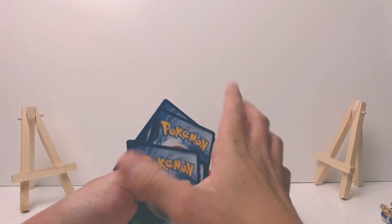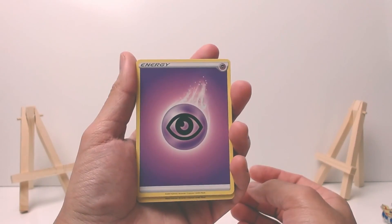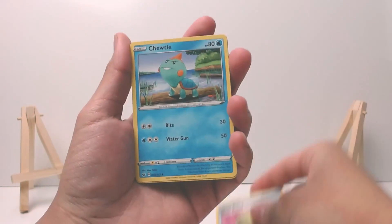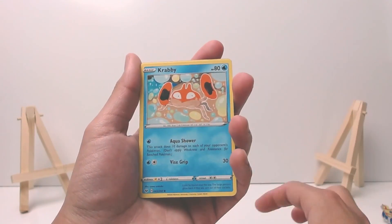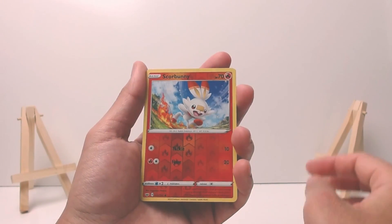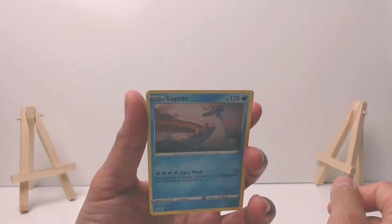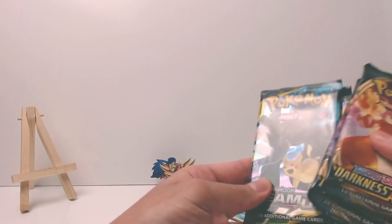Starting off with a Psychic Energy, Thwacky, Pal Pad, Citrus Berry, Toodle, Rhyhorn, Rookidee, Crabby, Grookey. Our reverse is a Scorbunny and our rare in the pack - oh, a Lapras! It's not holo though, but it's still dope. Next we will do Team Up.